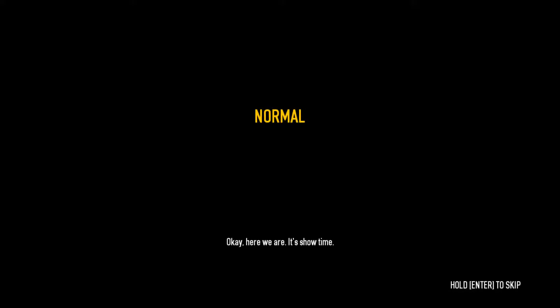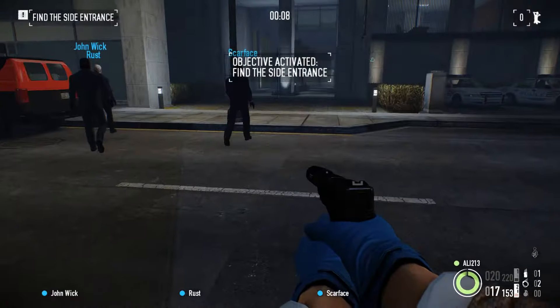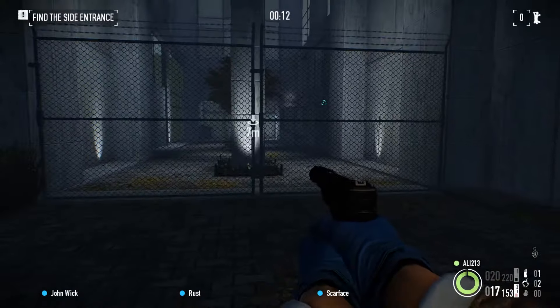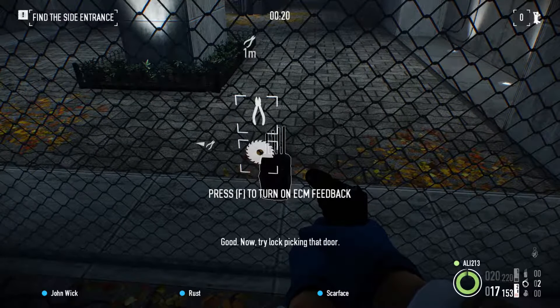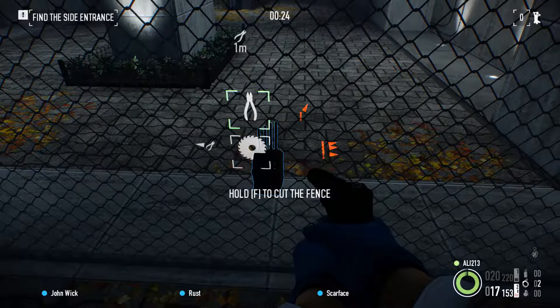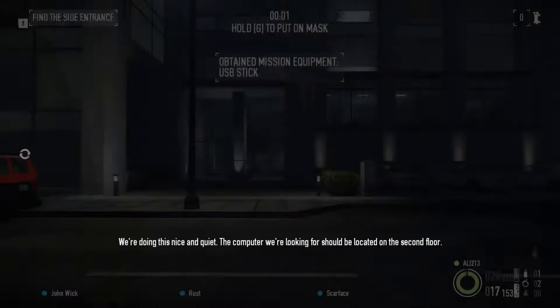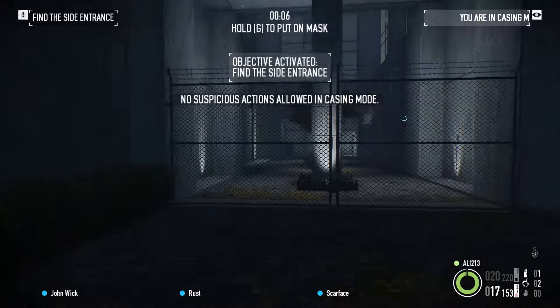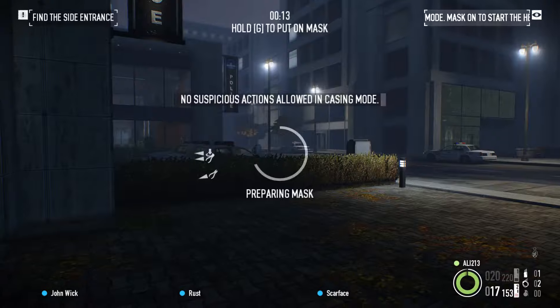So let's get ready. I don't like this mission — I tried it but I always have problems. Now try lockpicking that door. No, I didn't want this — the guards have already noticed me, so it's not a good idea. Restart and get ready again. Preparing the mask — I almost forgot it.